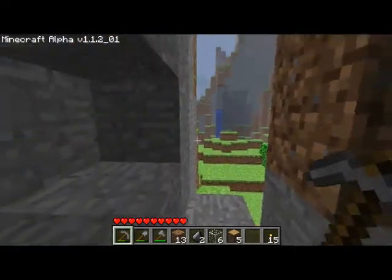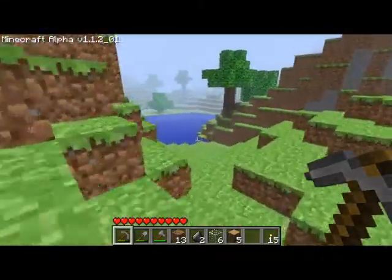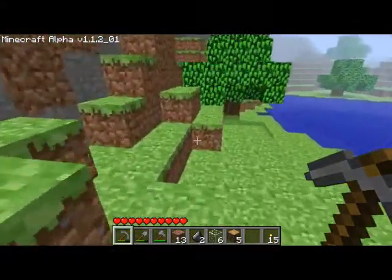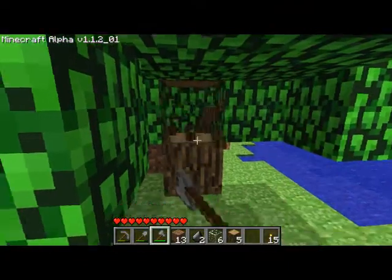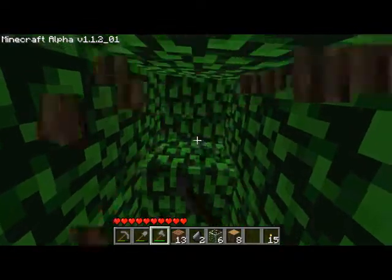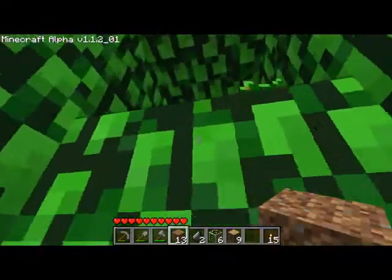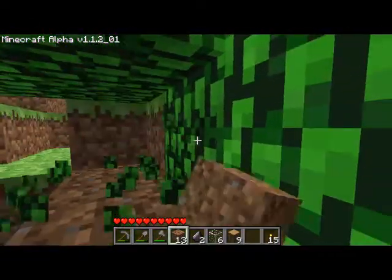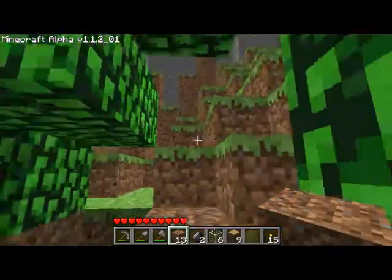That's all that's there. Ooh, nice. Oh hey, look, more coal — I am doing excellent. Now, for the leaves to decompose, the tree cannot be touching the ground whatsoever. So if any of the leaves are touching the ground, like that one or these ones, you want to destroy them, or else the tree will not decompose. Just make sure that they're not touching the ground.